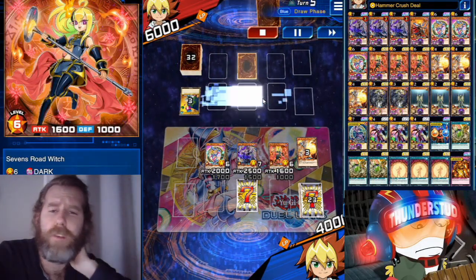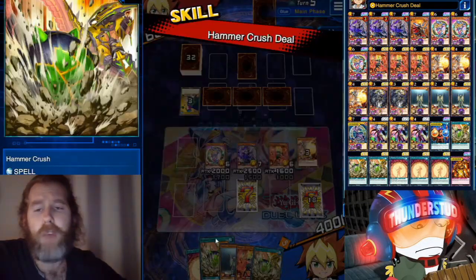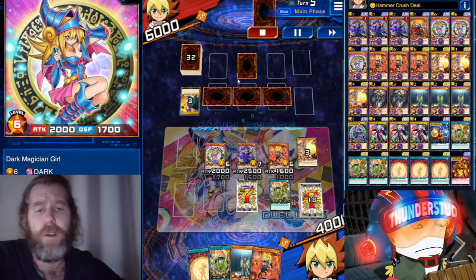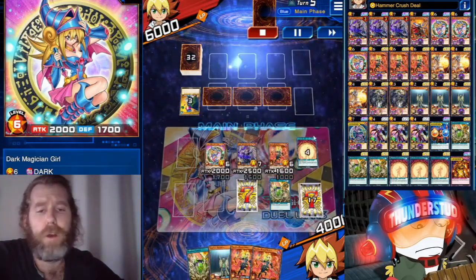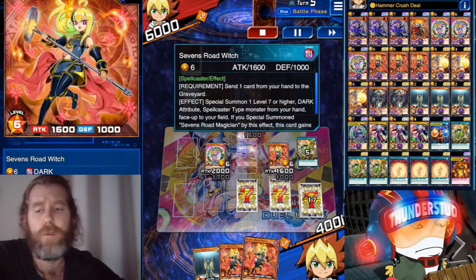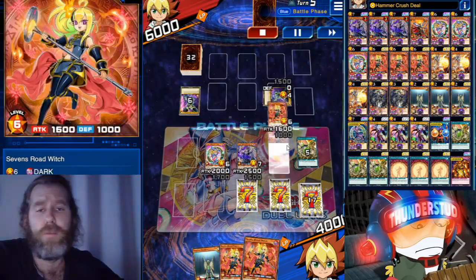Yugo sets three monsters again with a back row. We use the Hammer Crush skill — set the card, flip it up, discard one, and destroy the back row. We could have discarded a different card but it was a bluff anyway. We swing over all the set monsters.